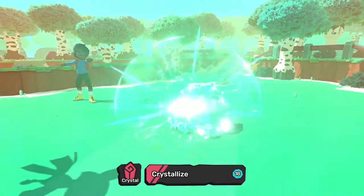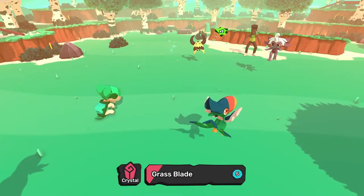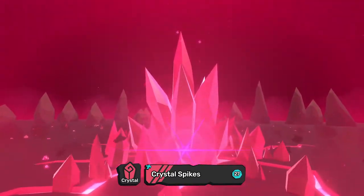Native to Takma, Crystal is cute but tough. Their primary stats are defense and HP, but they also hit hard with their move Crystal Spikes.